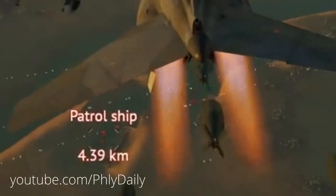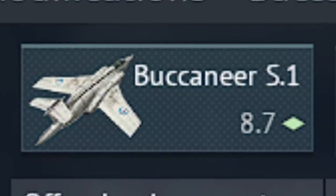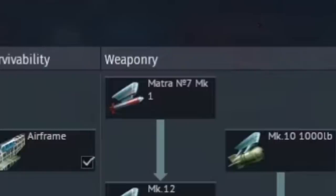Previously the center-mounted bombs on the Jaguar released together, but now they release independently. In vehicles with dumbfire rocket pods, the modifications menu now features a new graphic.